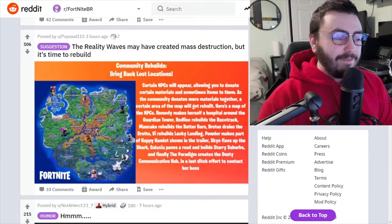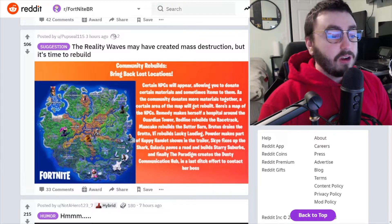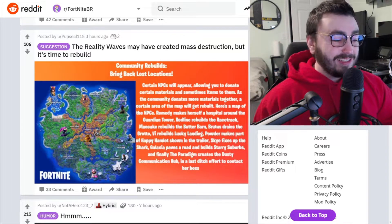We've got to get that Grotto back! V rebuilds Lucky Landing, Power makes part of Happy Hamlet shown in the trailer, Sky fixes up The Shark, Galaxia paves the road and builds Starry Suburbs — why do I want everything Starry Suburbs? That's where I'm going for sure. And finally, the Paradigm creates a dusty communication hub — the last ditch effort to contact her boss.